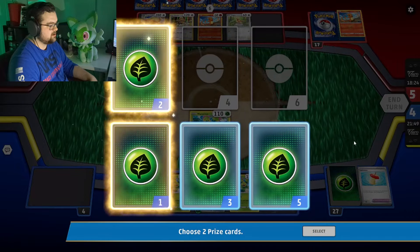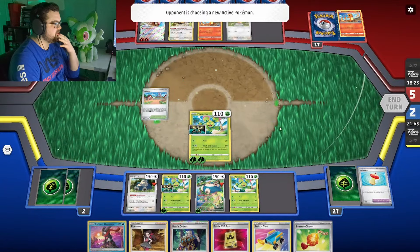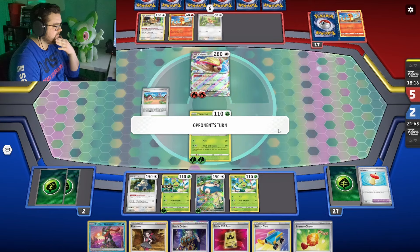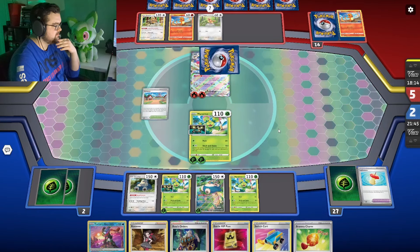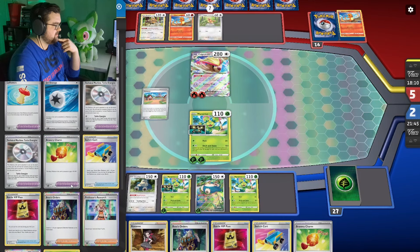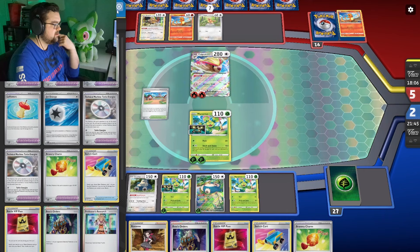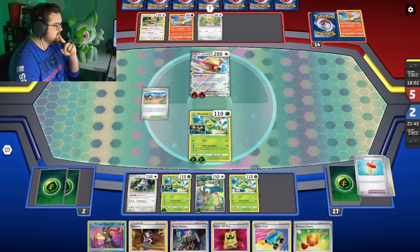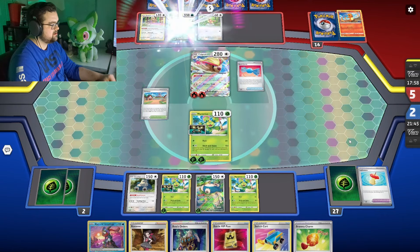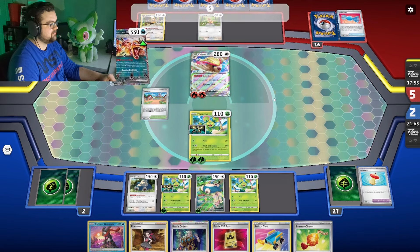If we could get one more tool card, then we can take out this Pidgeot and that would be it. So we'll have four and then five — we'll be doing 250. One more tool card and that would be all. Or he could do that — sure, fine by me.